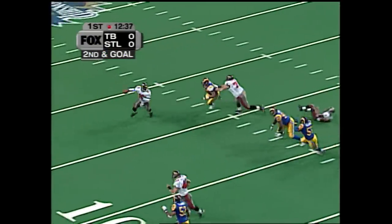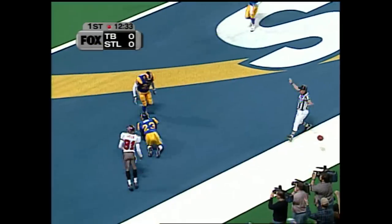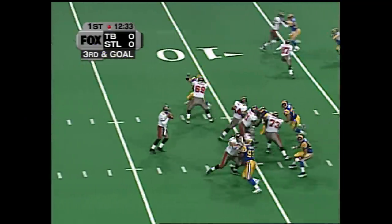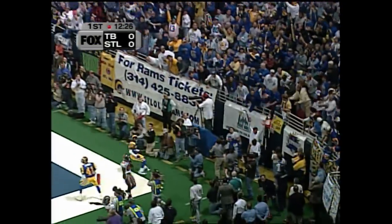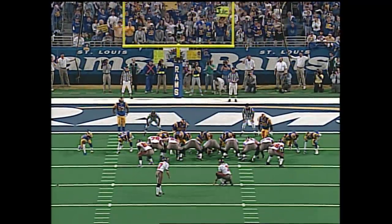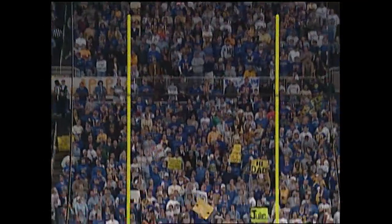Here it comes. Incomplete — pass intended for Green. They have Keith Lyle in there now, four wide receivers, shotgun formation. King comes out of there, throws it away. Well, settled for three. Martin Gramatica from 25 yards out. Royals is the holder. And the kick is strong enough.